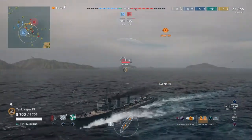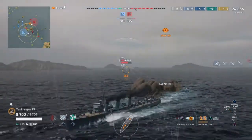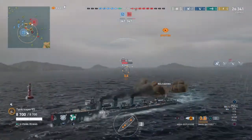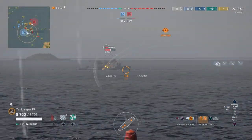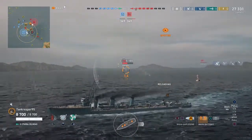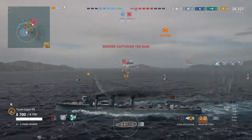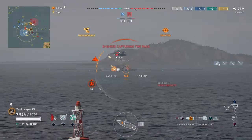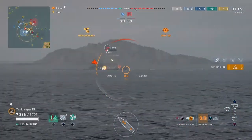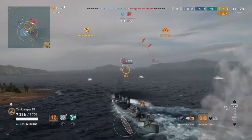He's not using his damage control party, which means he's already used it. I keep up the barrage of fire — he's not really hitting me much right now, which is good. I'm thinking about turning nose-in at this guy. His engine is still knocked out. He knocks my engine out but I use my damage control party. I cause a fire on him and he launches torpedoes at me.